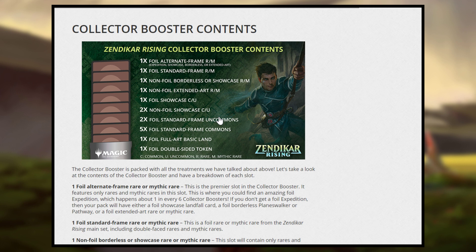We have one foil showcase common or uncommon, so you get one example of it foiled. You get one non-foil extended art rare or mythic — this is the only place to get those. You get one non-foil borderless or showcase rare or mythic. So you're guaranteed to get at least two rares or mythics.